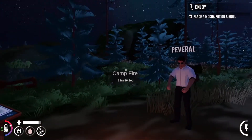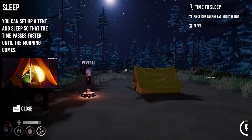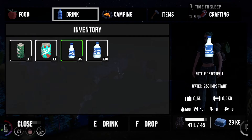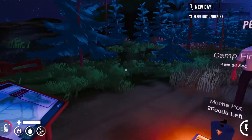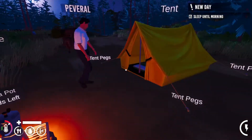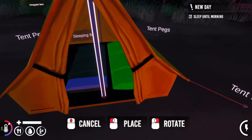What's a mocha pot? Also in our inventory. Have you seen the view? It's actually nice. Mocha pot — is it coffee? You place your sleeping bag in the tent. Is it in the tent? Maybe it didn't rotate.